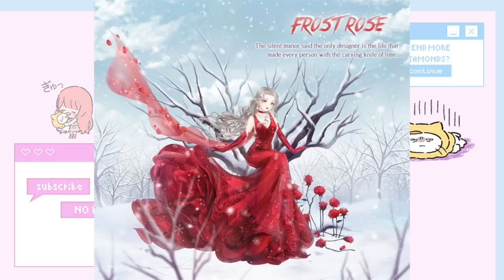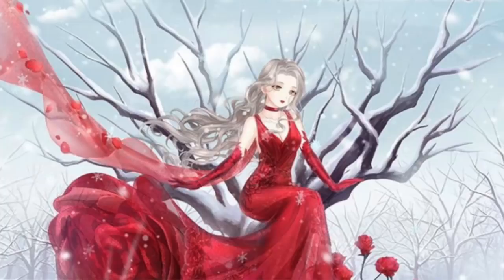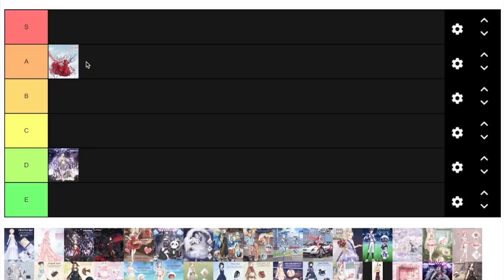Next is Frost Rose and honestly she is stunning. The red is amazing, the tree is pretty good, the hair is very pretty, and the makeup is stunning because we rarely have yellow-eyed makeups. The only reason I'm keeping her off the S list is because this suit was a recharge for $2,400 VIP — that's hella expensive and I don't think it's worth that given that the suit doesn't have a lot of versatile parts besides the tree and the makeup. So this stays at an A rank.